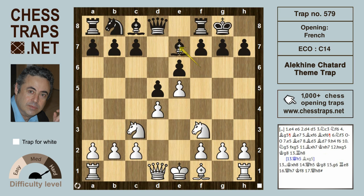After black castles, the pawn goes to e5, sending the bishop back to e7. Bishop d3 will invariably be met by the typical French move c5, chipping away at white's center. But here we're looking at an inferior move — bishop d7 first by black — which allows white to play h4, the Alekhin-Chatard theme.